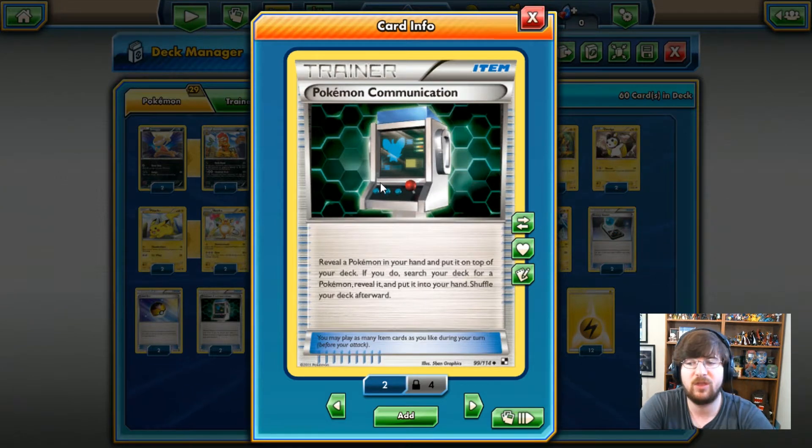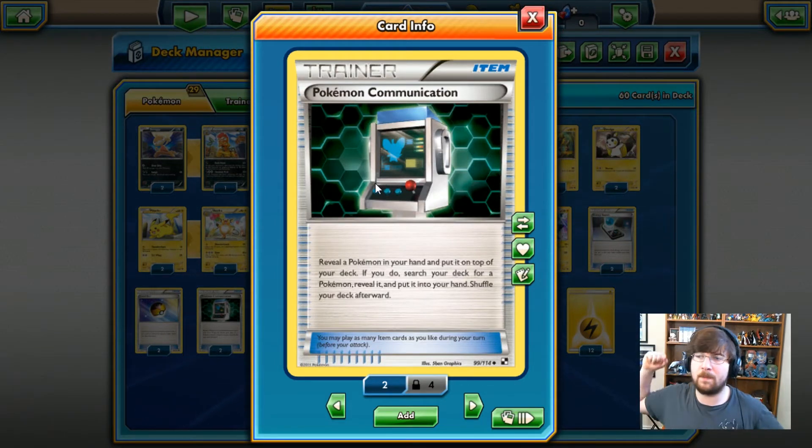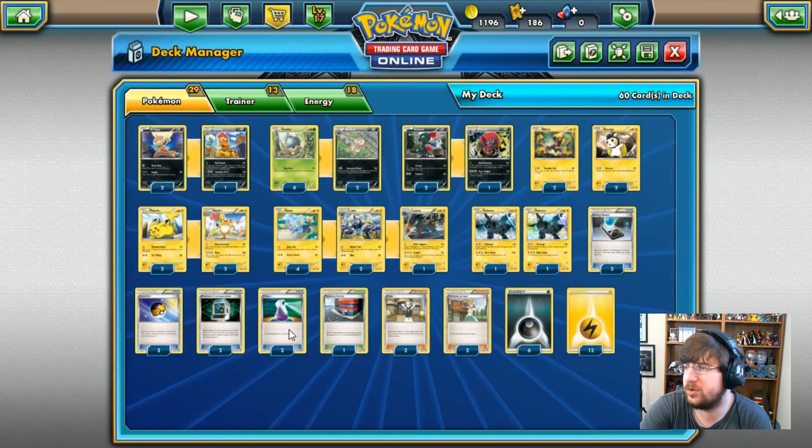I do say I like the Level Ball more, because there are so many more Pokemon I can grab. If I want to go for an evolution on something I already have, that's great — a lot of things are 90 HP. I can get both beginning and middle stages of my Luxray line, pretty much everything in the deck except Zekrom. I have Pokemon Communication: I put up a revealed Pokemon, put it on top of the deck, grab Zekrom — or whatever Pokemon I actually want to use. I like this card a lot.